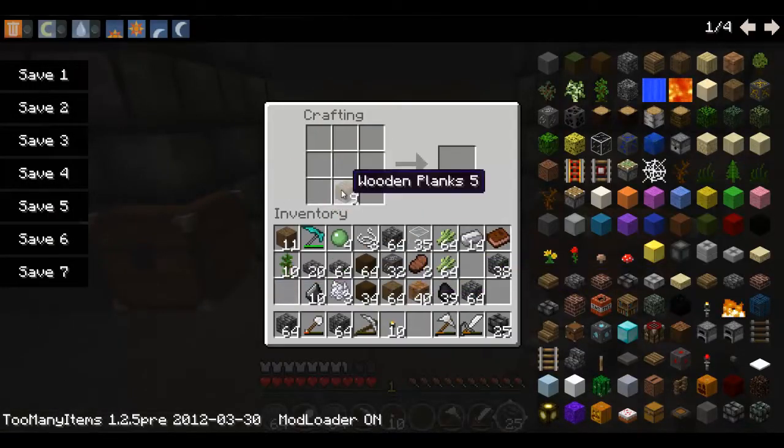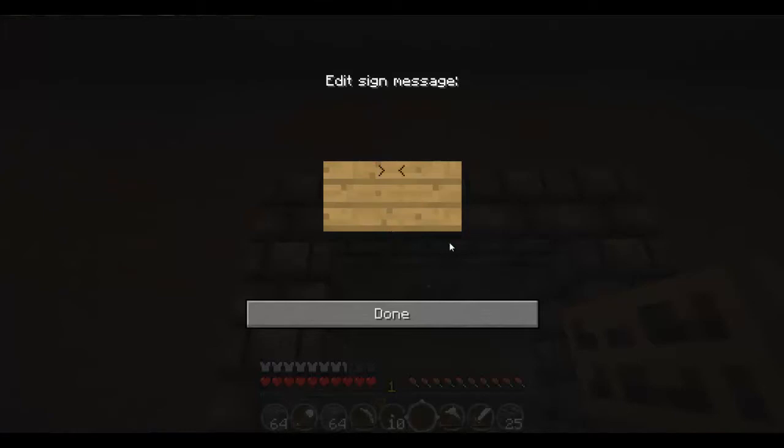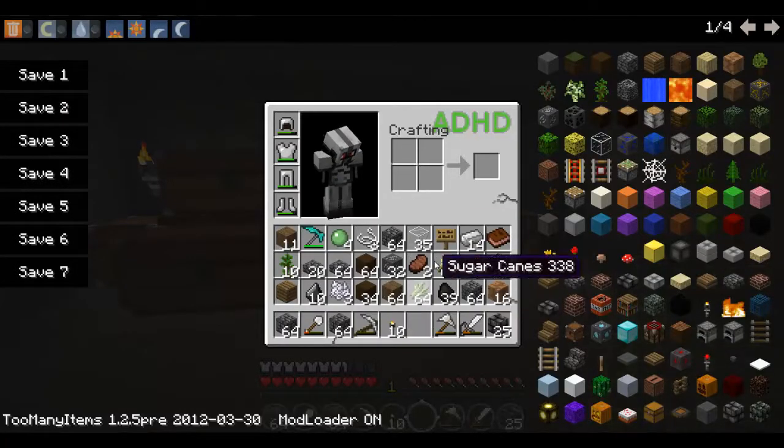Grab a few sticks. Storage room. And I already need more wood — this is taking up a lot of wood. What can I say? Chests are expensive. Never thought I'd say that, actually.